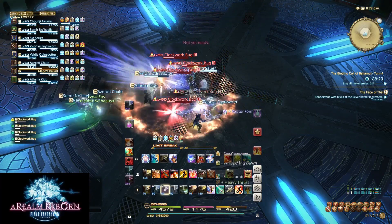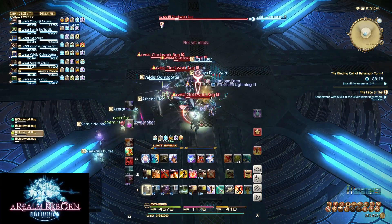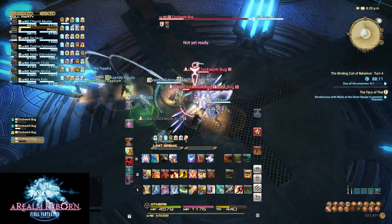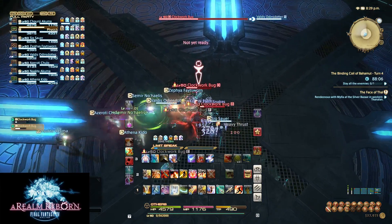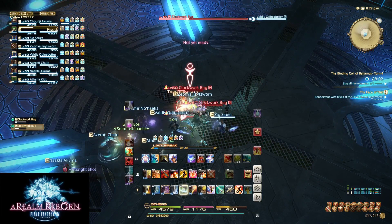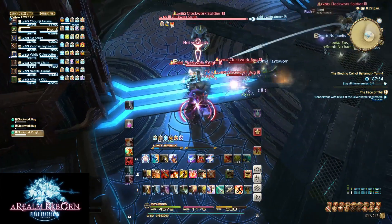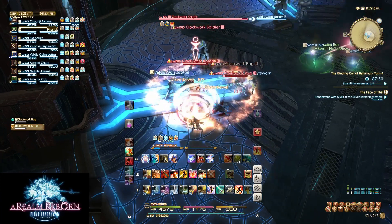I chose this specific clip because our group actually failed to AoE correctly, which made it so that Clockwork Bugs joined us into the next phase. But I wanted to show you that it's okay if you're aware that your DPS is high enough to complete the entire turn. What I like to do when we don't fail is stand over in the northwest corner where the main tank is, and the northeast corner is where the off-tank will be, because you need to kill the Clockwork Knight and Soldier before the next phase begins.